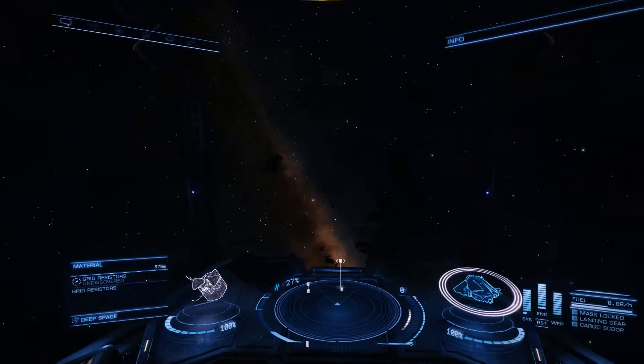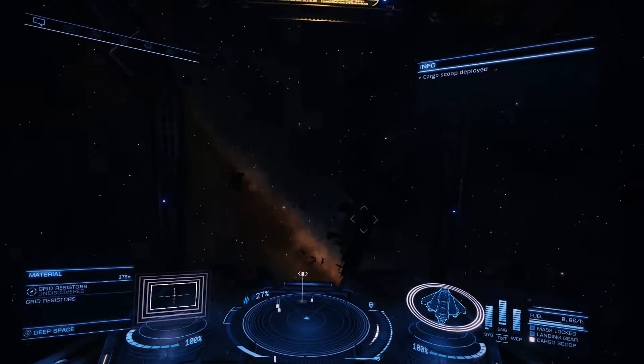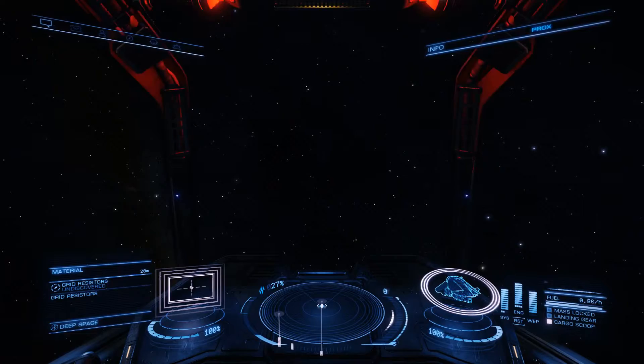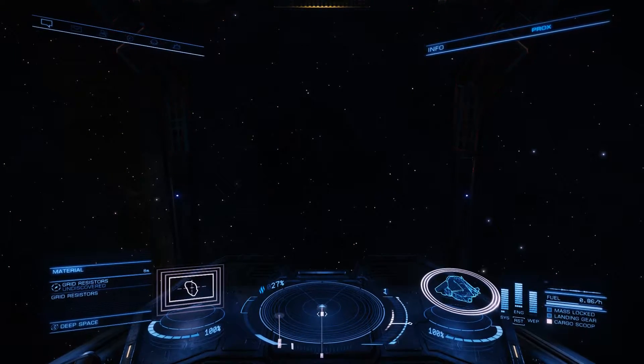Took me like two more signal sources and we found our first grid resistor. Let's open up the cargo scoop and go for it. Stop — slow down, slow down. Don't kill it, don't kill it. Now let's just use the forward thrusters very carefully. Come to papa, come to papa.